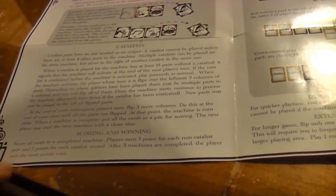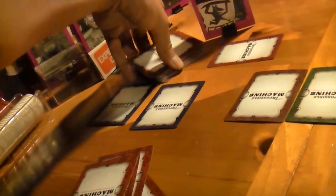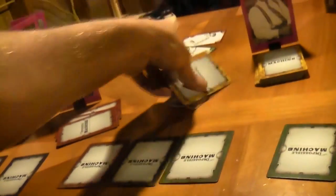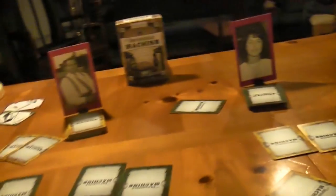The rules don't really specify what to do with cards when starting a new round. After a machine is complete, put the cards in a pile for scoring; the next player may start the next machine with a clean slate. There's another part with eradicators where it says specifically do not put them at the bottom of your deck, which makes me think the scored cards go to the bottom of your deck. I'm going to assume you keep your hand, but the cards you used go to the bottom of the deck. I'll clean this up and then we'll start on our second machine.